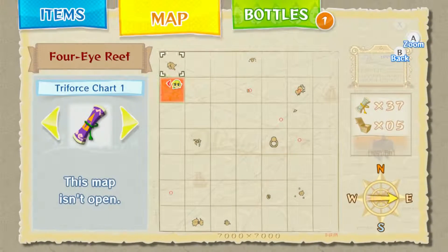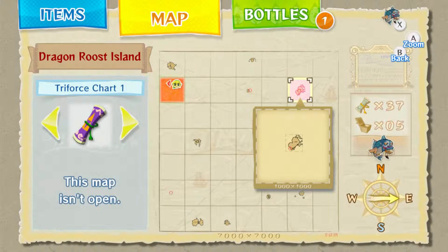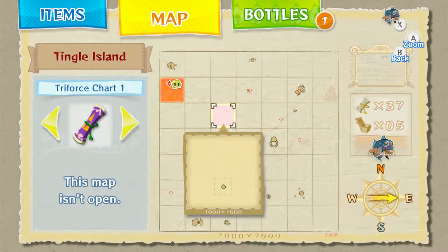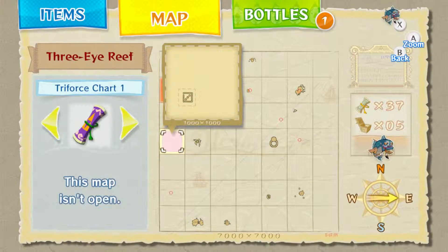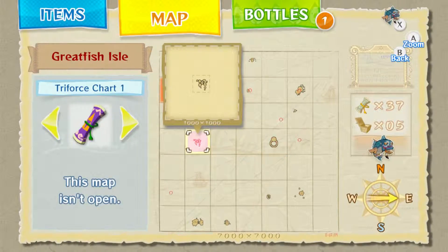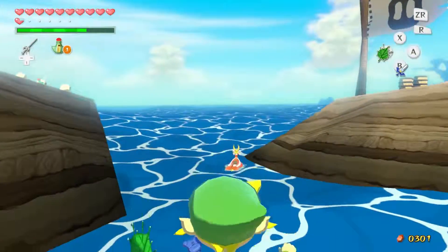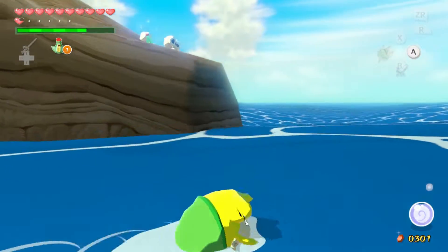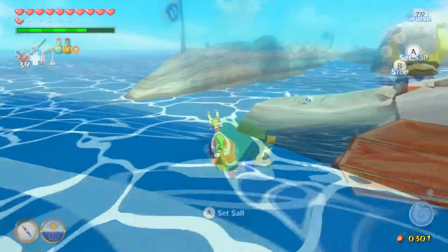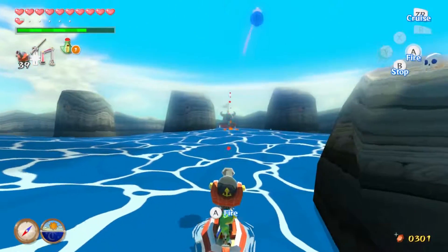Alright, next location on the map listing: Three-Eyed Reef! This is a little far. Oh, there's a couple of reefs in a row. I'll meet you guys at Three-Eyed Reef! You won this time, Tangle bottle! Alright, here we are in Three-Eyed Reef and we're already heading into a battle.